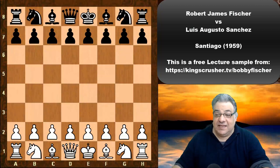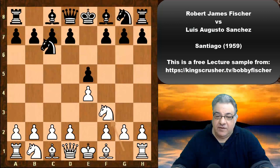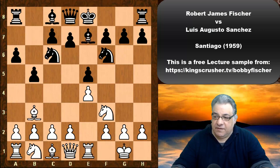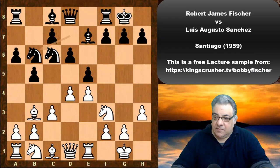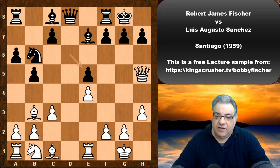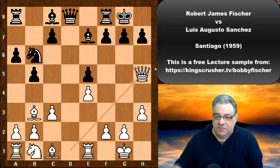In this lecture we see Bobby Fischer playing against Luis Augusto Sanchez in the Santiago tournament, round one. e4, e5, Nf3, Nc6, Bb5 — standard Ruy Lopez so far. After h3, Nd7, d4, Nb6, d takes, N takes, N takes e5, d takes, Qh5 — this is a very different pattern to the usual closed Ruy Lopez systems, with the knight on b6 away from the king.